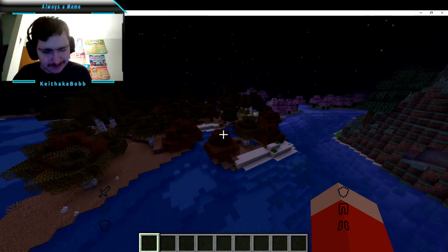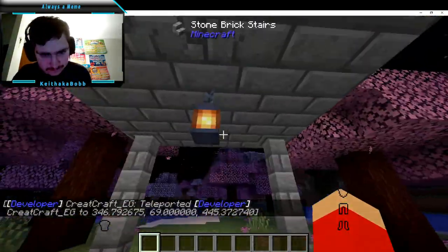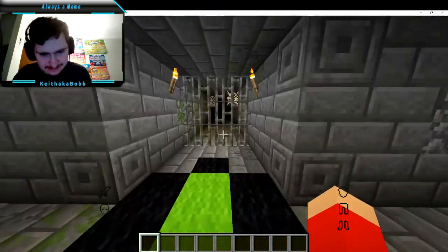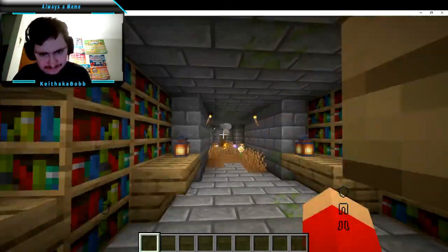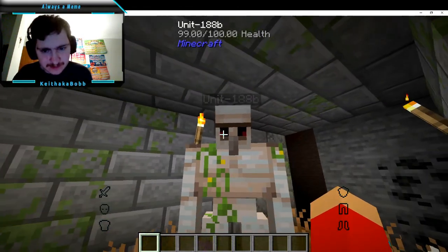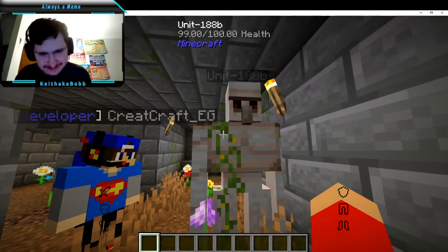I found biomes that are like autumn themed. There's pink trees. It's like a dungeon. There's books — like a little society lives here. There's an iron golem named Unit 188B. I saw one earlier that was called Ace. It's just a unit.